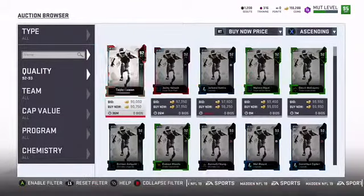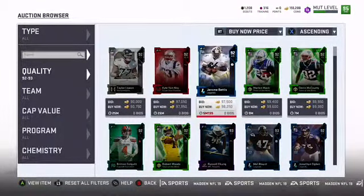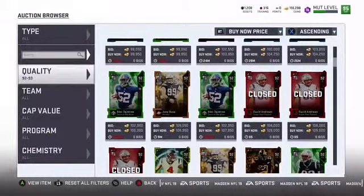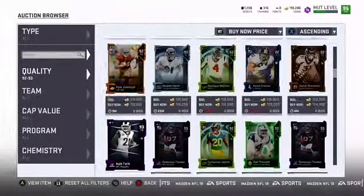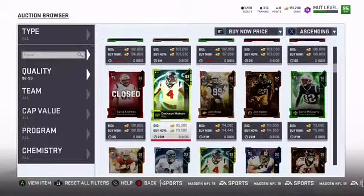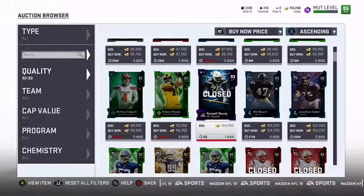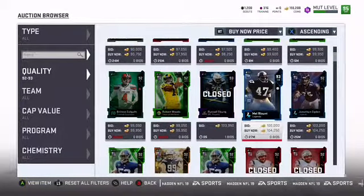What about the 92s and 93s? We'll probably make near 100k just out of a 92. Hopefully we don't just get one of the low ones. What's the 93s look like? Hayden Hurst looks like the first 93 — so 116k. There's a Russell Okung for 103, and a Mel Blount for 104. Hopefully we don't get those ones.